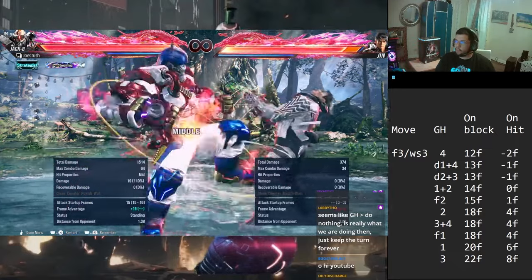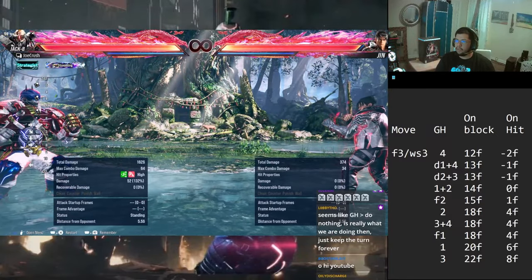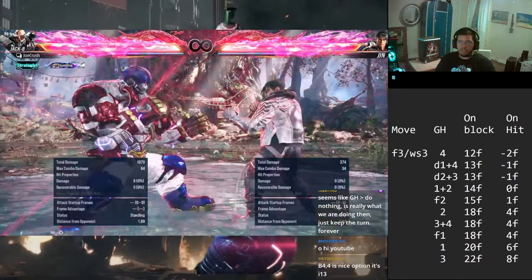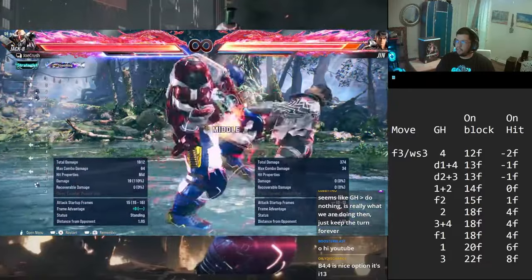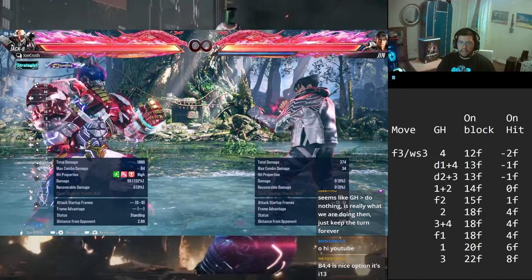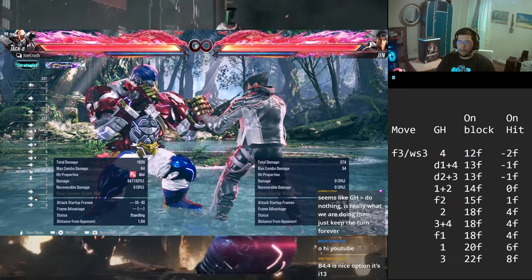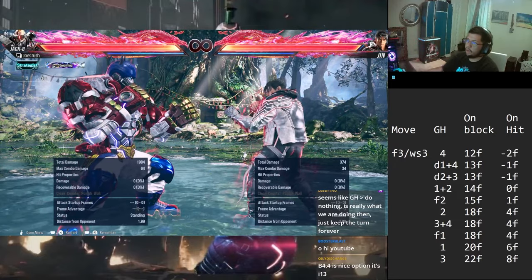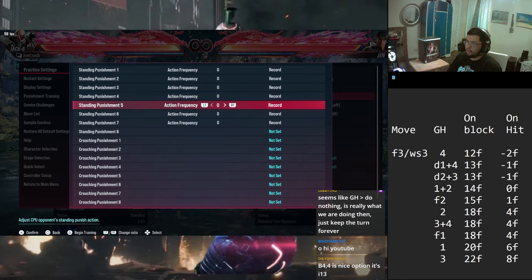On hit, forward 2 completely locks them down at 1 frame - they can't do nothing at 1 frame. Same thing with the 2 - they have about 4 frames. You need 10 frames or even 8 frames to activate rage art, so the 2 is just complete free opportunity to mix them up with the guard break. If I go into heat, you just have to hard read - there's no sidestepping, no armoring, no rage art. That makes all the other options even better. Now forward 1 beats it out at 4 frames. Our 1 comes out at 6 frames, which beats out armor and rage art.